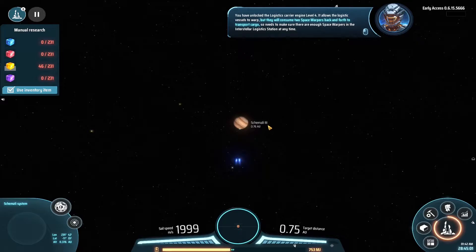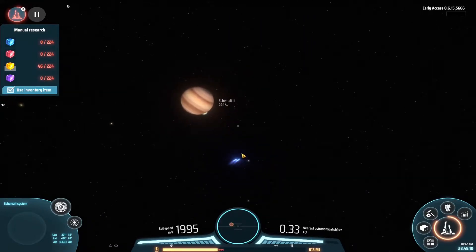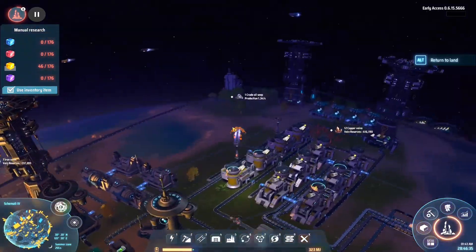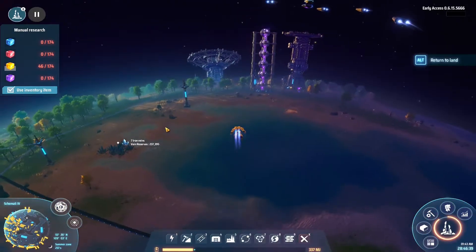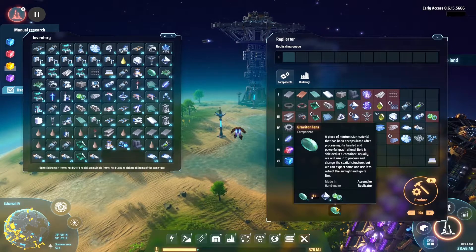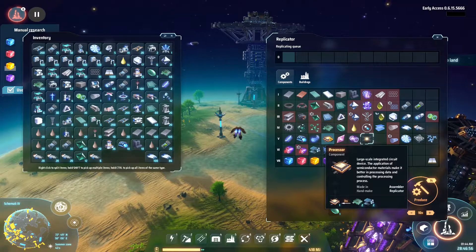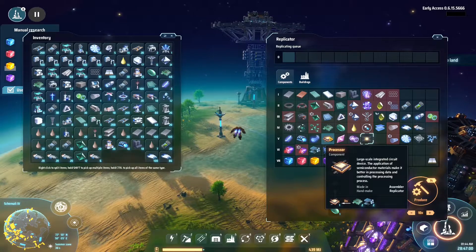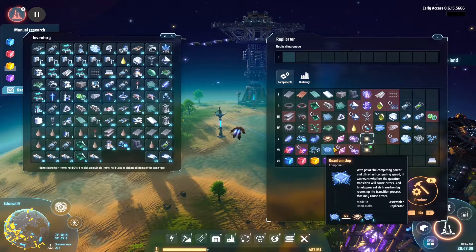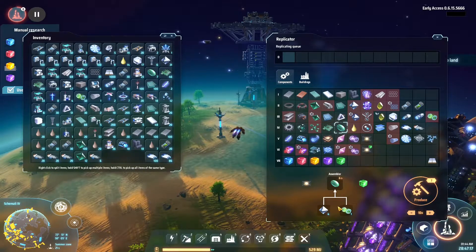You need to make sure there are enough space warpers in the interstellar logistics station at any time. We definitely need to quickly automate that. I wanted to just get my sails and have fun but now I need to quickly create a whole lot of these warpers - automate them so they can go up to Betatari, and have one major station filled with these items.